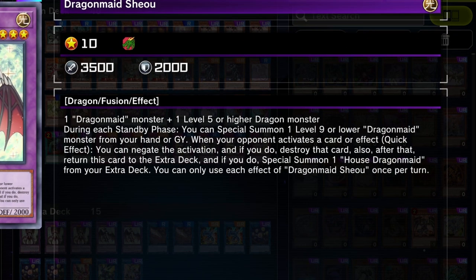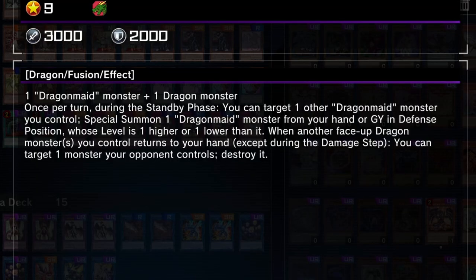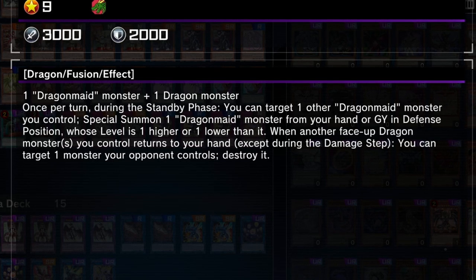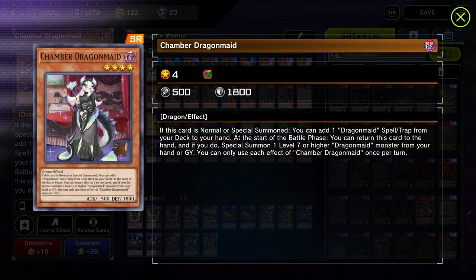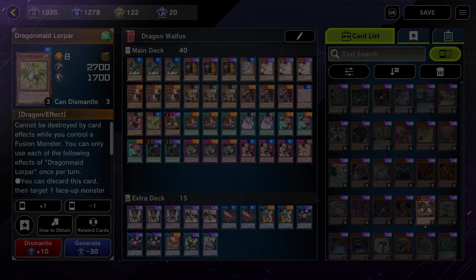As for our boss monsters in the deck — in the standby phase, she special summons one level nine or lower Dragon Maid monster from our hand or graveyard. When an opponent activates a card or effect, you negate the activation and if you do, you destroy that card. Then you return this card to the extra deck and special summon one House Dragon Maid. House Dragon Maid is our other boss monster. Once returned during the standby phase, you can target one other Dragon Maid monster you control and special summon one Dragon Maid monster from your hand or graveyard in defense position. When another face-up Dragon monster you control returns to the hand, you can target one monster your opponent controls and destroy it. If we have other Dragon Maids on the field, we can return those Dragon Maid cards to our hand in the battle phase to special summon our bigger Dragon Maid monsters to trigger House's effect.